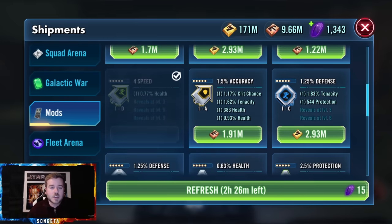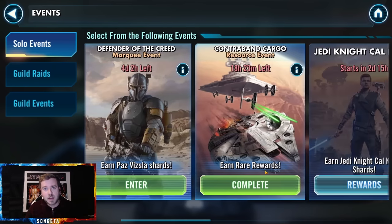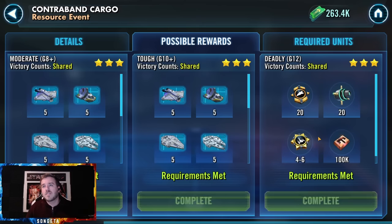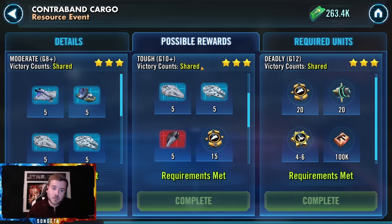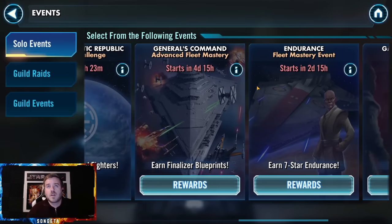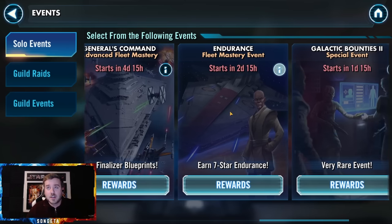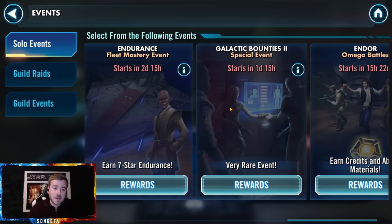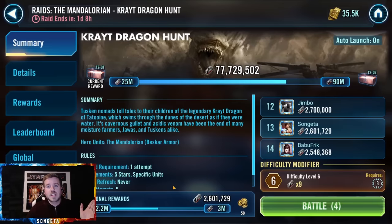The next mistake — even one I make myself — is leaving resources on the table. Sometimes this comes in a minor form like not completing small events like Contraband Cargo. Yes, it's not much for an end-game player, but I never have enough charge-up currency so I do the second-to-last tier to get some extra shards. Same thing goes for Fleet Mastery events you've already completed — I still do all of them every time because they give a good bit of shard shop currency, which translates to gear 12 pieces.